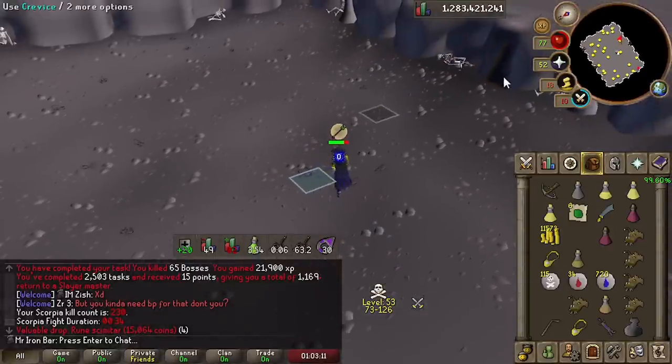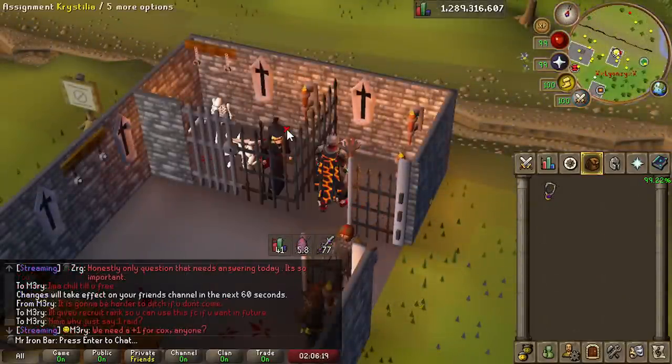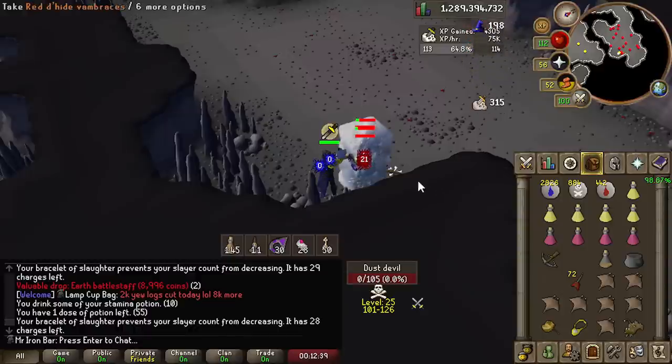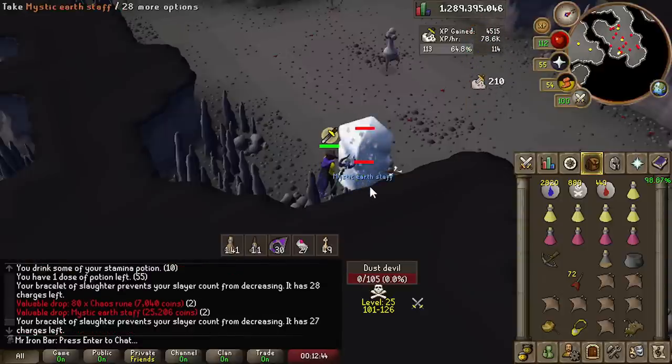I got a task of 65 and I basically did it in an hour. I also did some wilderness tasks where you typically mob a lot of those with Ancients, and the scepter boost was disgusting there. A lot of these wildy barrage tasks go by at record speed.